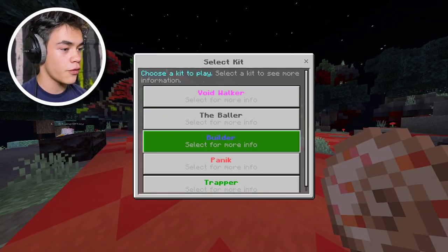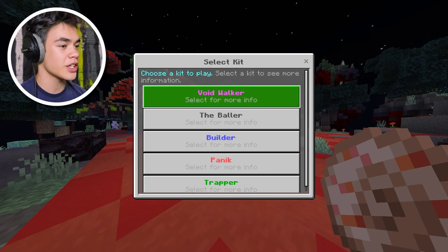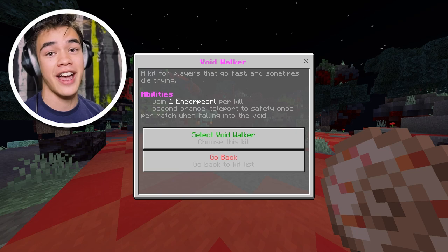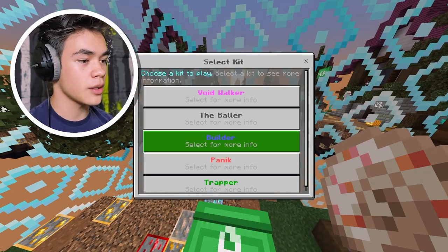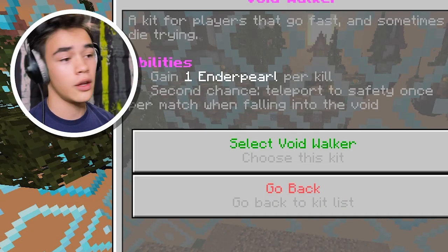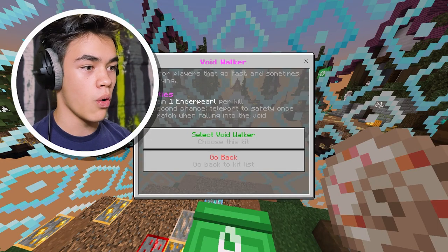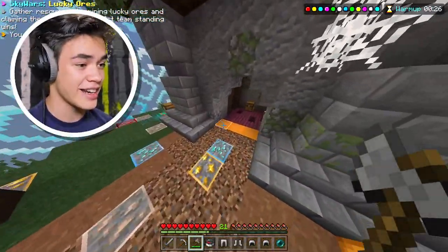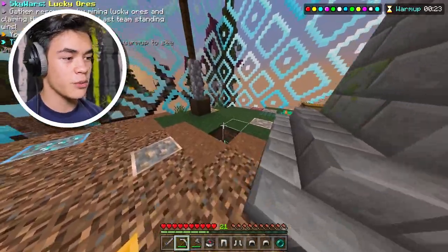Let's choose another one — let's go for Void Walker. I actually want to see what this one does. The description says 'a kit for players that go fast and sometimes die trying' — that sounds like me. So what do we get? One ender pearl per kill, not bad, and a second chance — that sounds actually interesting.